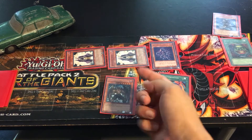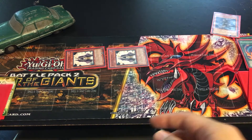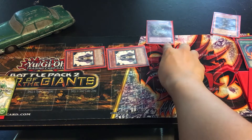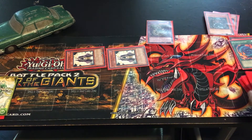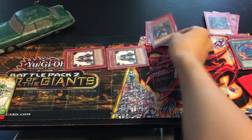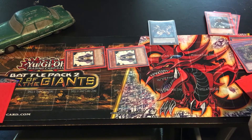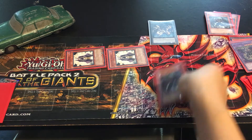Activate Polymerization using a Destiny Hero monster and a dark attribute monster to Fusion Summon Destiny Hero Dangerous. Now activate Malicious's effect from the graveyard by banishing this card to special summon Malicious on your field. Using these two monsters, Link Summon Proxy Dragon, then activate the second Malicious's effect from the graveyard to special summon the last Malicious.